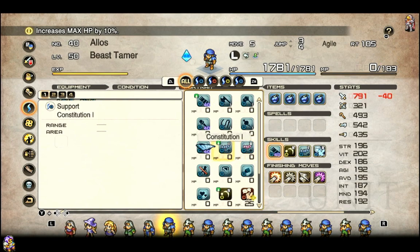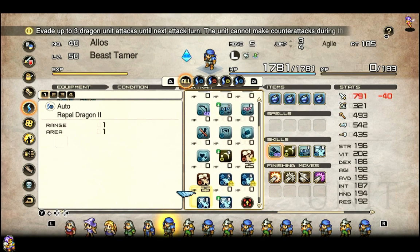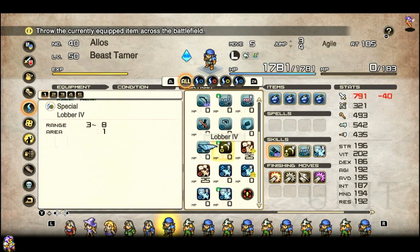Skill-wise, they've got their usual HP and MP buffs. They get access to Steadfast, surprisingly, and access to Siege. Petrify and Charm — still no real explanation for that. Their strongest ability, and gold as it should be, is Lobber 4.